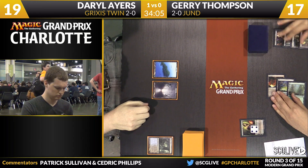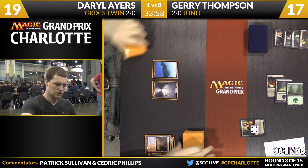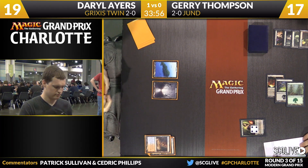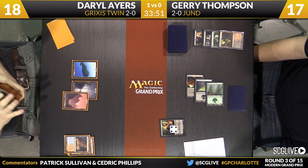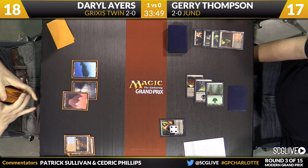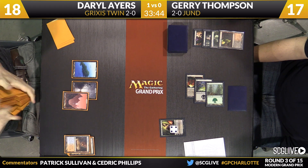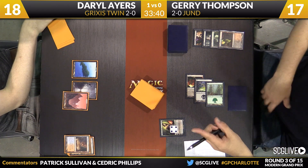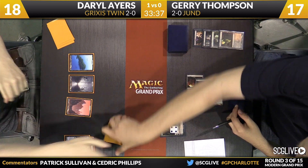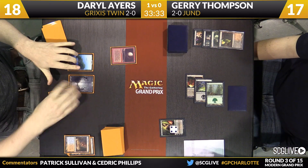Liliana takes up to four. Thompson discards a Blackcleave Cliffs and Ayers discards a Watery Grave. Ayers with quite a few basics in hand — two more Islands over there. He's going to sacrifice the Scalding Tarn. He's missing red mana at this point — could be a Blood Crypt, could be a Steam Vents. He'll go with just a basic mountain. And there's a Blood Moon.